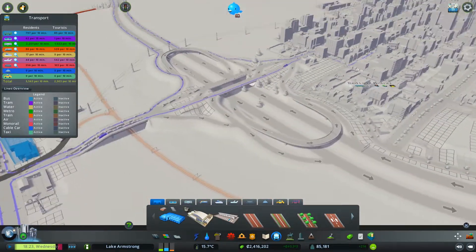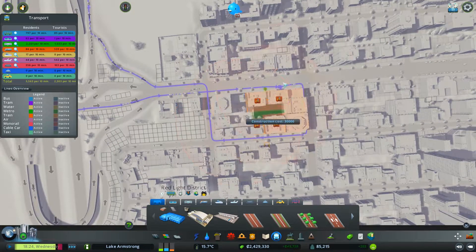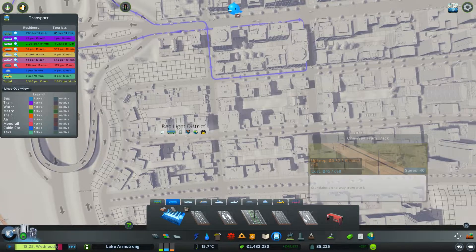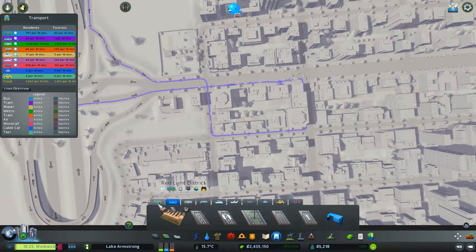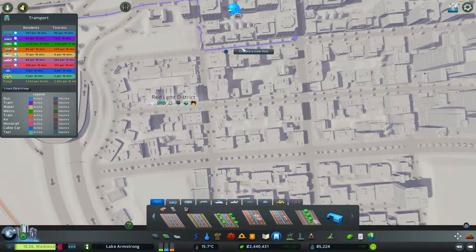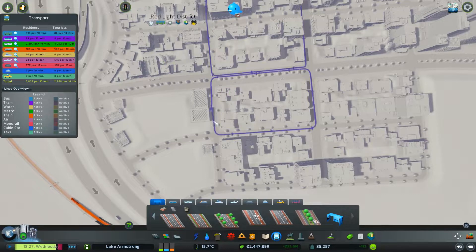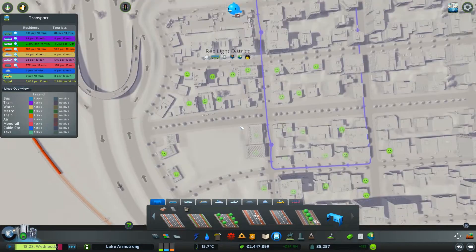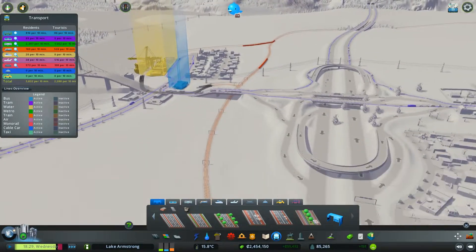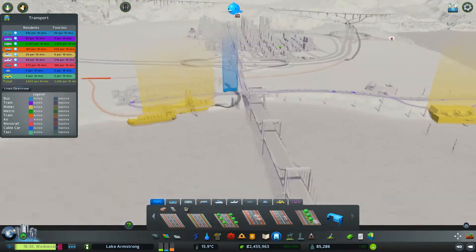Now, where is our mass transit? We have a bus line — there's a bus stop there. Here's one thing I really haven't figured out how to do, which is how to add a bus stop — drag line to add a stop. We'd probably want to add some bus stops there to hit the entertainment district. And would we want any kind of small local transit?